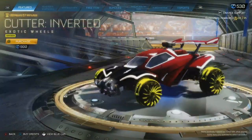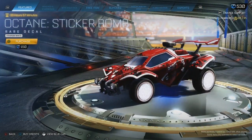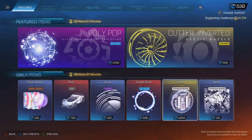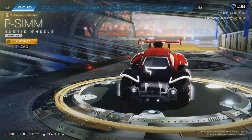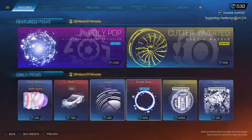Featured items: Polypop and Cutters. We've also got a new starter pack. We've got the white sticker bomb for the Octane, and some white P-Sims. Don't buy any of them, they're not worth it — maybe the sticker bomb, but not the P-Sims.